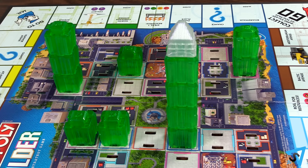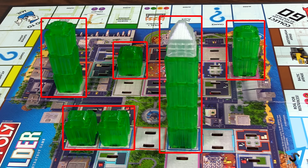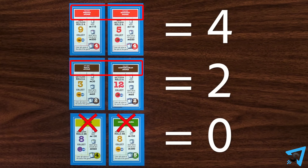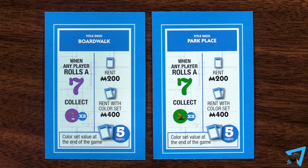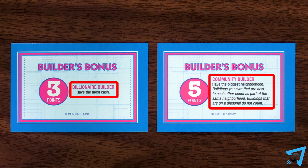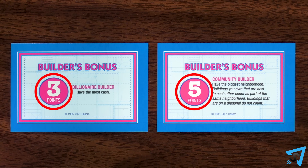To figure out your score, score points for each building you have based on its height as indicated on your reference card. Score points per colored set you own as indicated on the card. For example, if you own the dark blue set, then you would score five points. Check and see who qualifies for the builder's bonus, and add the points indicated on the cards to their scores. Then, the player with the most points wins.